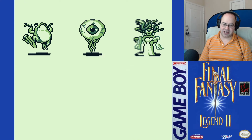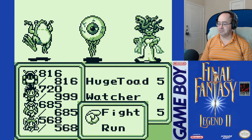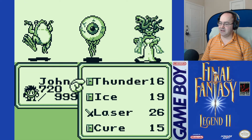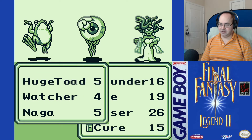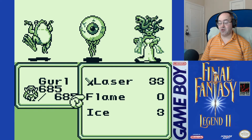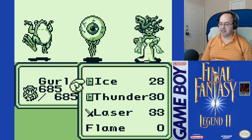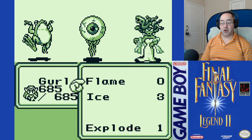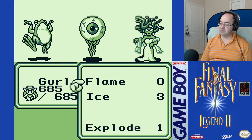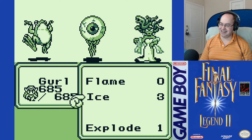We'll grab the Flare Book and then GTFO. Aegis — oh. We're out of Flame, out of Flame. I don't know what to do about that. We have Whirl. Let's give that a Whirl. Heh heh.